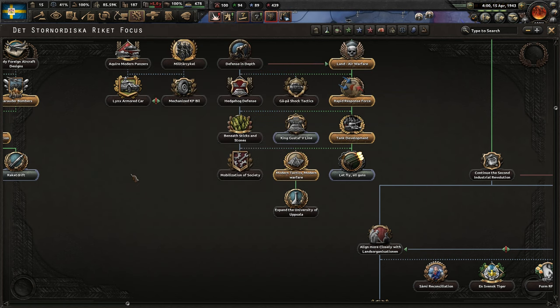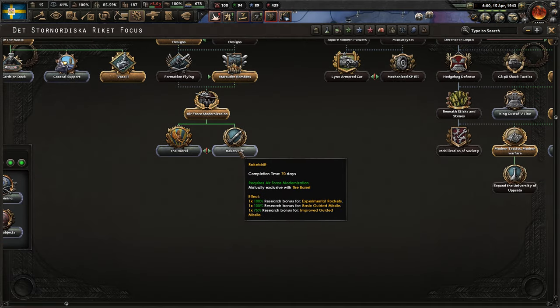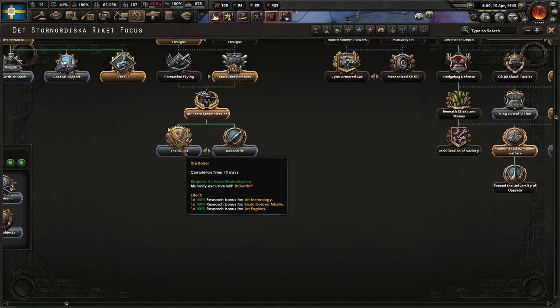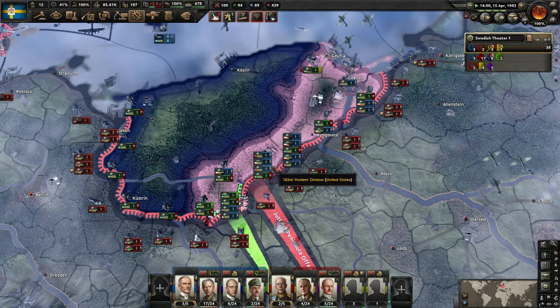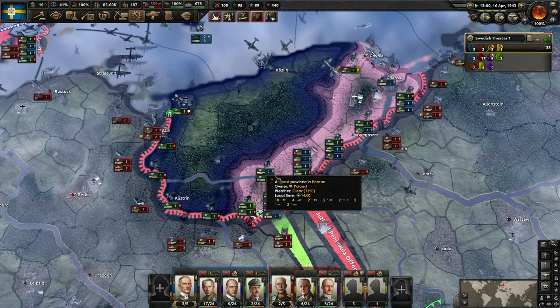So now we need to get one of these two here. Neither one are going to help us right now — this is for rockets, missiles, and stuff, while this one is going to be for the jet technology. We'll go for that one. But again, neither is going to help us — we just need to get it so we can get the research bonus. Just such a shame they make you research all that just to get your fifth research slot.